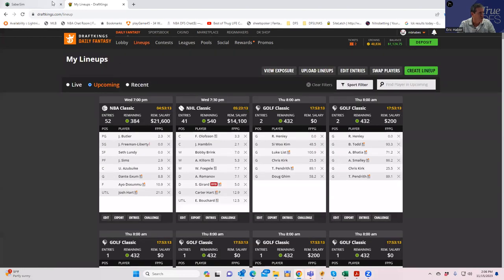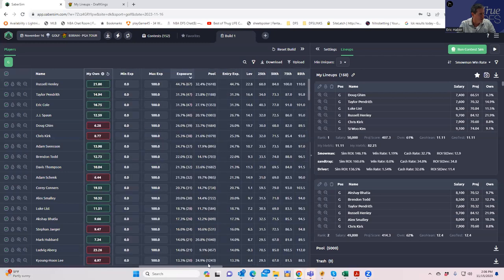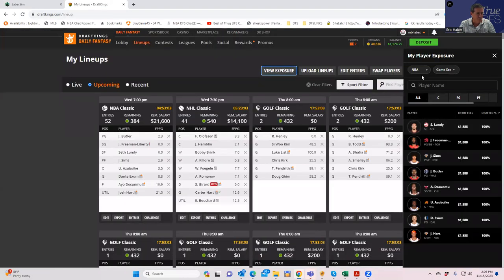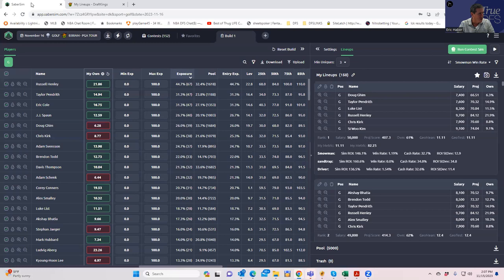You can also look in SaberSim at your exposures — Henley, Pendrith, Cole, and so on. Or you can do it from DraftKings as well. In any case, no matter which way we did it, we're still getting the same good golfers that we analyzed from the sheets. Golf models are usually pretty strong, so we'll see how it works. We'll do a final lineup build a little bit later tonight. That'll do it — good luck everybody, thank you.